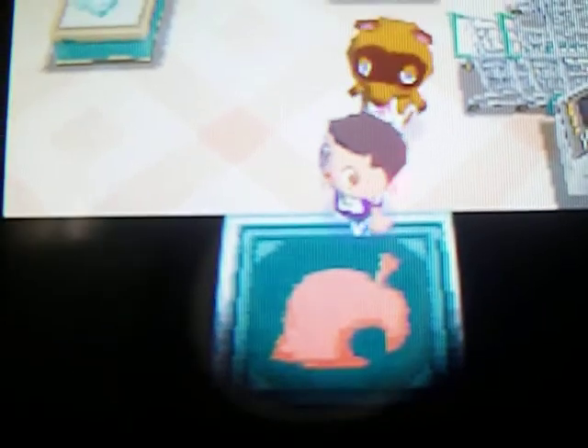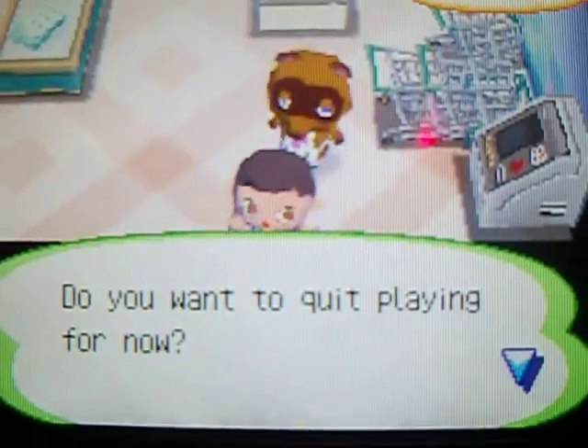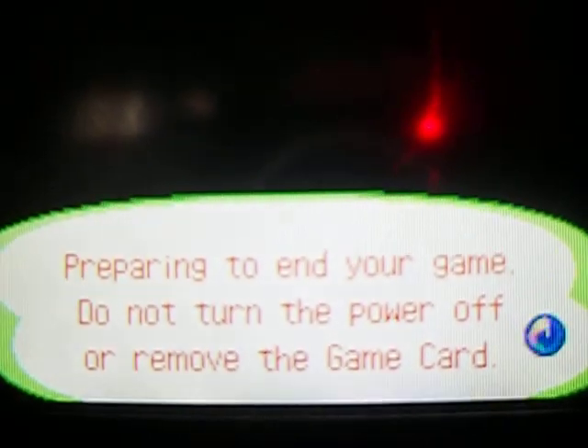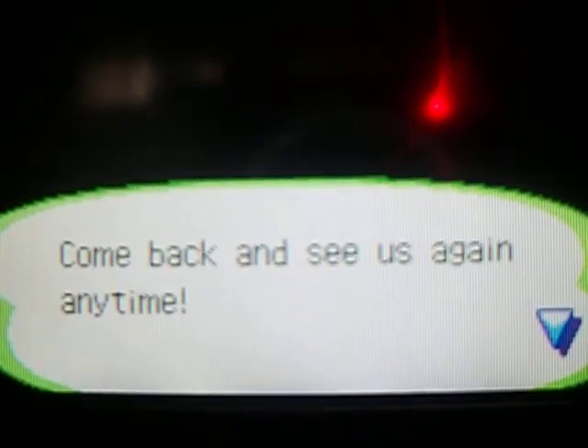I'm running out of time, so I'm going to stop it here and save it. Now, you can go back to your house and sleep in the bed, but it's better to hit Start — it'll say you want to quit playing, and you hit save and end. I will explain later why you always need to save your game before going off. That's the end of the first tutorial. I hope you enjoyed it, and when I come back for the second one, we will work on Tom Nook's quests. Thanks everybody for watching.